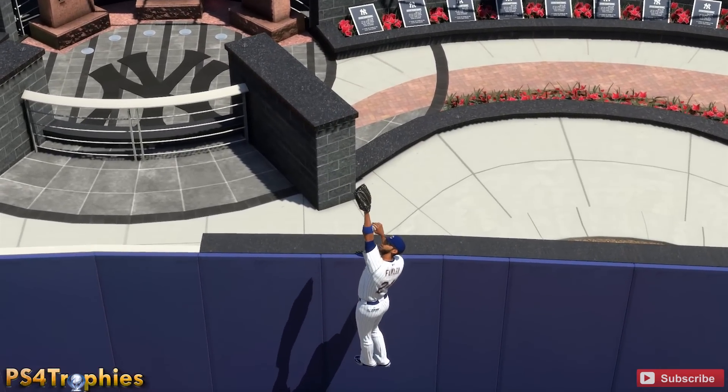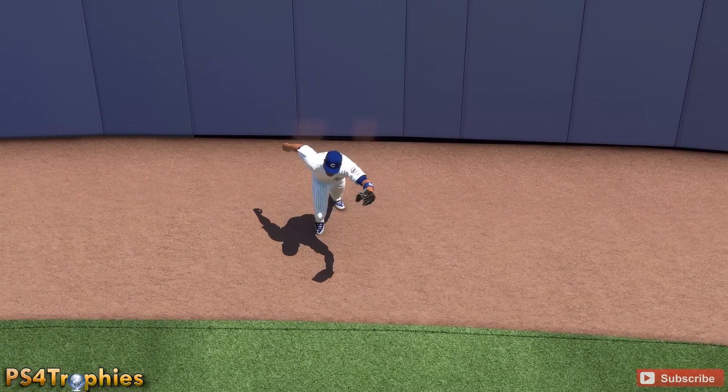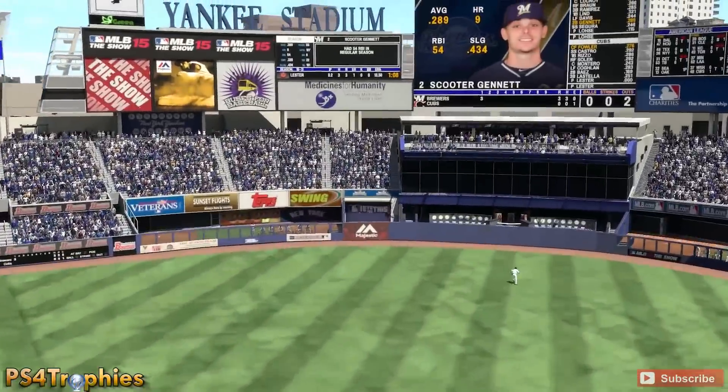You don't want to run to the spot, stop, wait for the circle, and then hit R1. You want to do it in one fluid motion — that'll get you the extra height to possibly rob a home run.